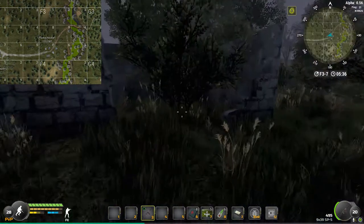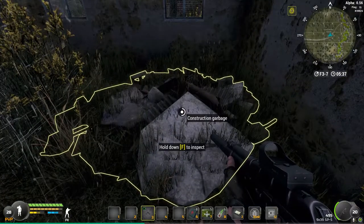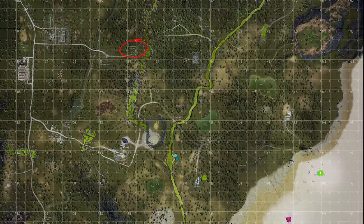That village is actually the best place to farm the items you need for the second mission — the steel pipes, and you're gonna need 10 of them. You will find them in all the garbage piles and there are 3 to loot in the village. You will also find them in the settlement just south of Solar City and also some in the depot.